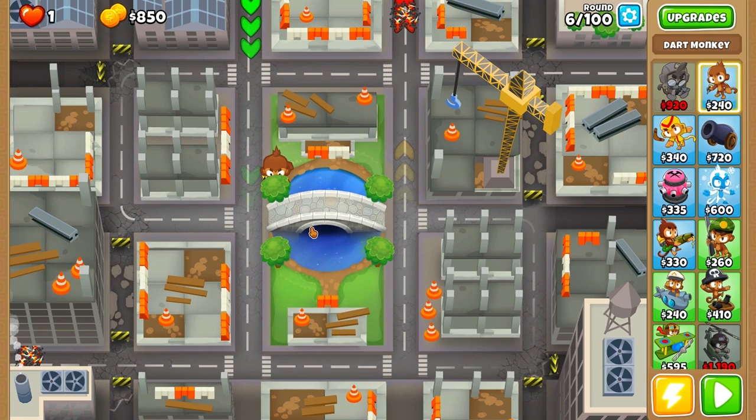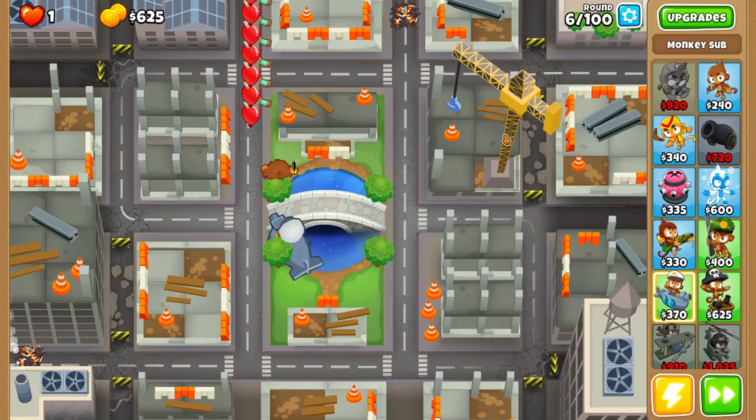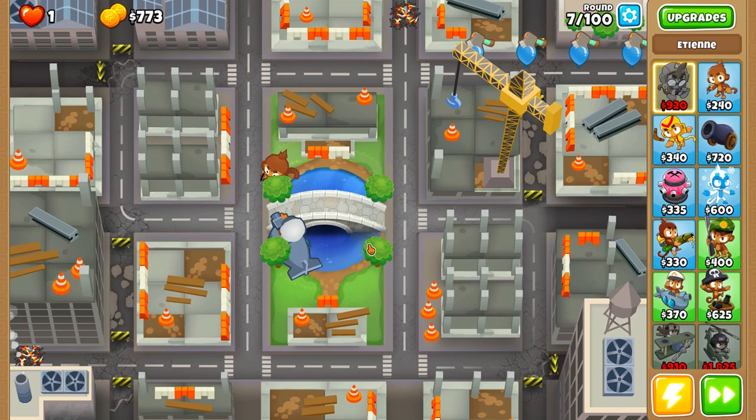The first sub is going to go over here. We will use monkey knowledge. Auto start is on, and I will show you how you can utilize all of Etienne's abilities. On top of the large range and camo vision, Etienne can also give you pretty strong MOAB-destroying drones.